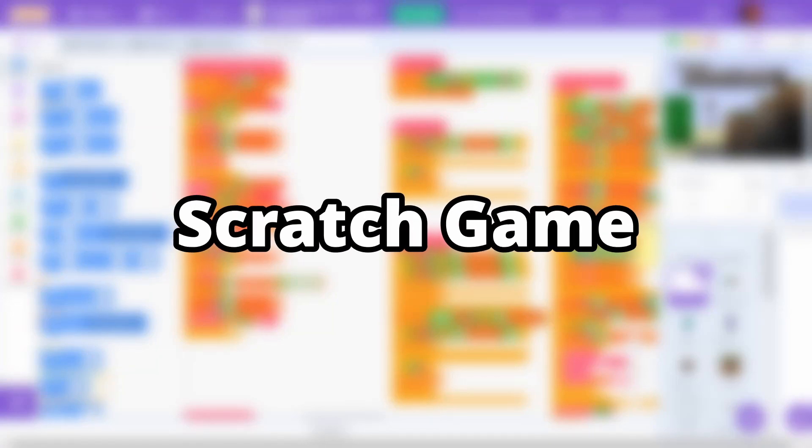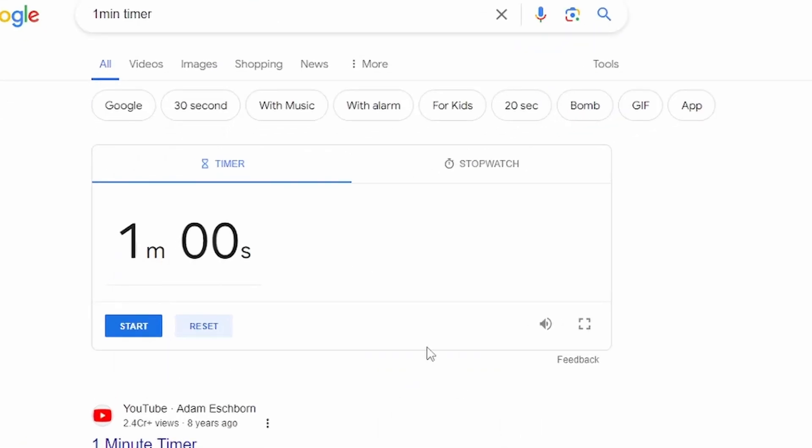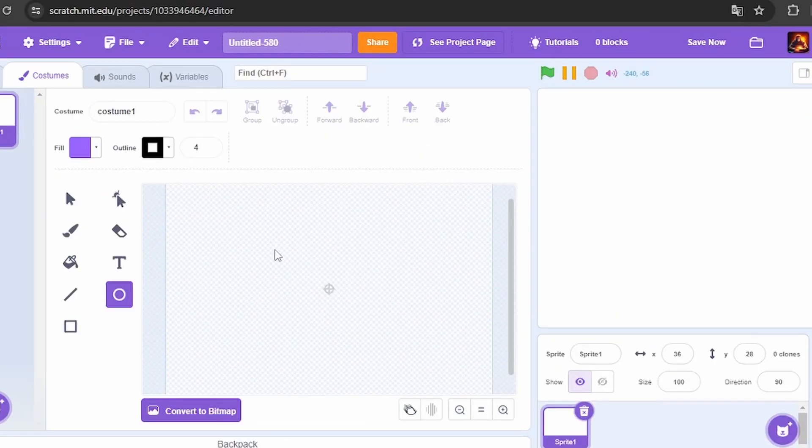In this video I will be creating a Scratch game in one minute, 10 minutes, and an hour. Let's start — let's see how a one-minute game looks like. Let's start the timer and delete Scratch Cat.